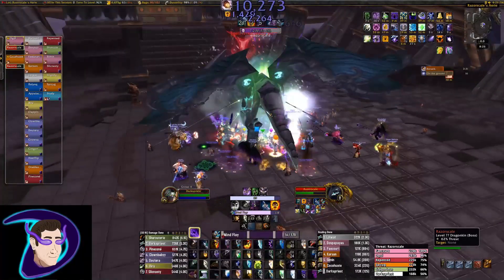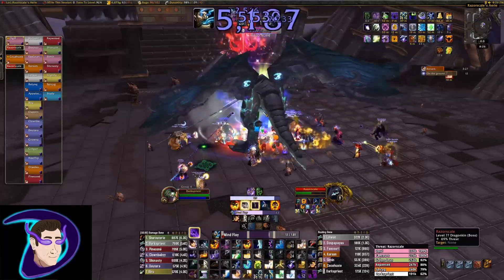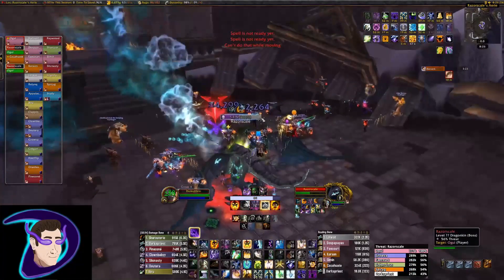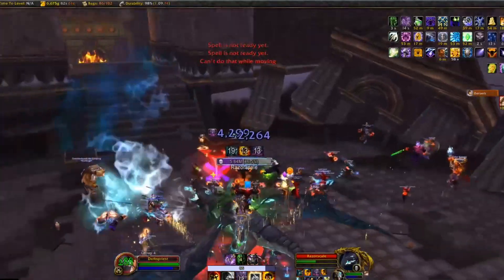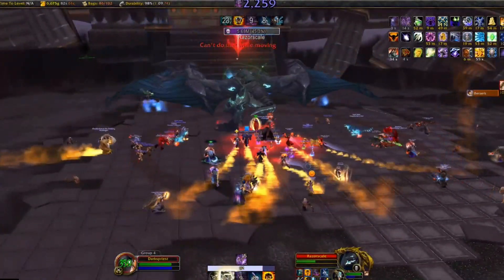Razorscale is basically a very short patchwork-style fight. The most crucial part of this fight is making sure you find a good place to plant where you will not have to move outside of the knockback. Something that's really wise to do is move right into the middle of the room after the fire stops spawning, right as the boss comes down. This will allow you to immediately pump back into the boss when you land from the knockup.